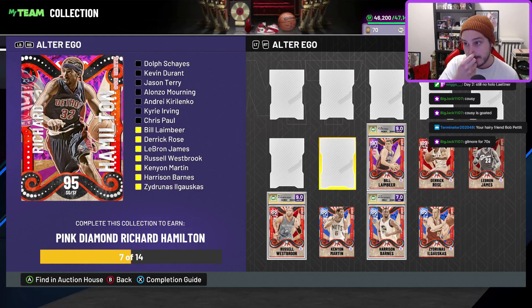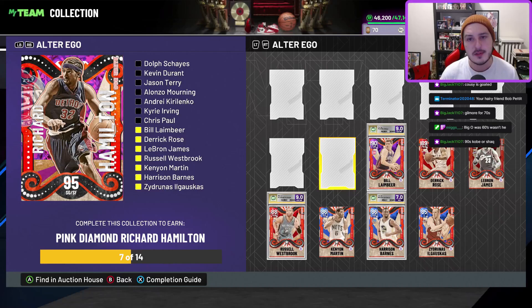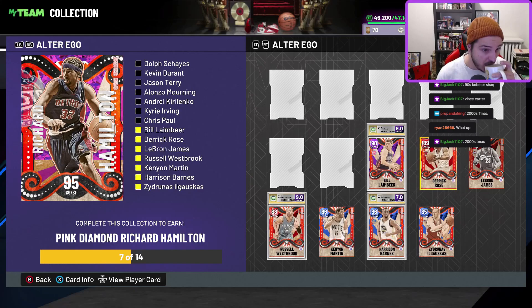For the 90s, it's going to be a toss-up between so many players because the 90s is easily the most hyped decade in all of 2K and the NBA period. The difference between NBA rosters in '92 and '98 is astounding. For the 2000s, it's Kobe — I don't care what anyone says. If not Kobe Bryant, maybe LeBron, T-Mac, or Dwyane Wade.